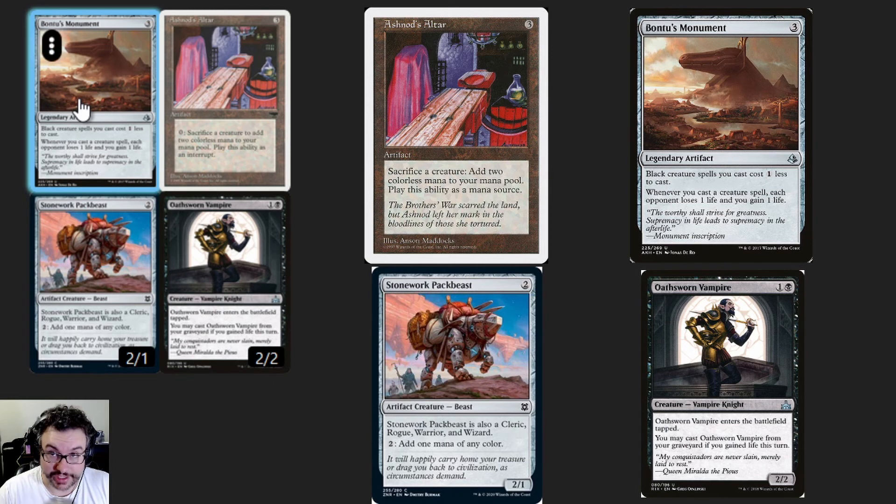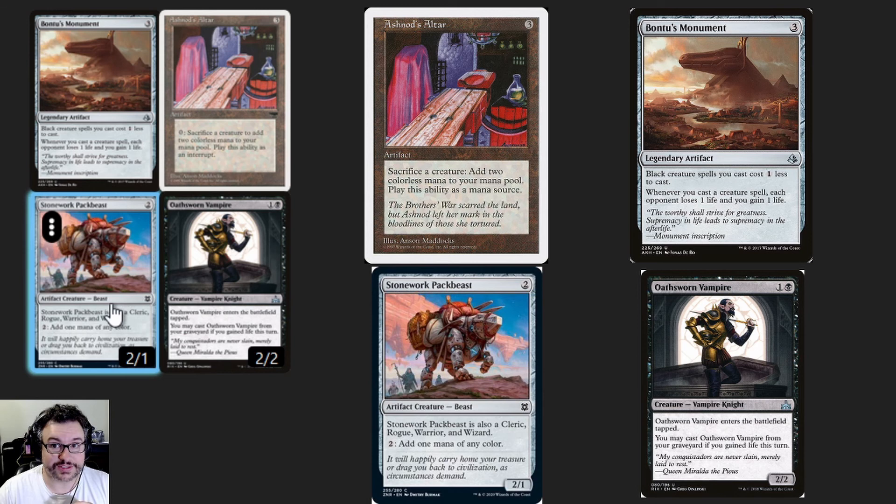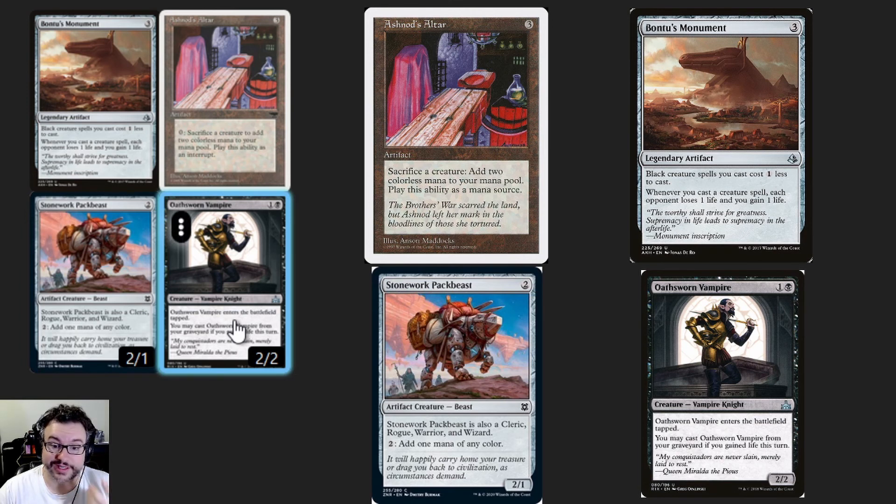Cast the vampire — due to Monument's cost reduction — and when it's cast, Monument drains each opponent for one and gains you one. Then you get to sacrifice the vampire to Ashnod's Altar, creating two colorless mana. Then you can use that colorless mana to pay into Pack Beast's ability to generate one black mana out of those two colorless mana. Since you've gained life this turn from the Monument, you can then recast the vampire from your graveyard however many times you need in order to finish off your opponents. But be careful — if your opponents are playing storm decks, each recast is going to add to the storm count, so please be aware of that.